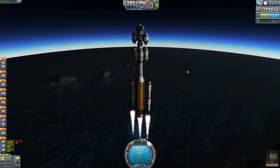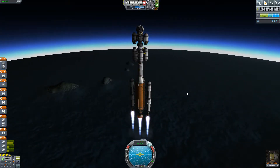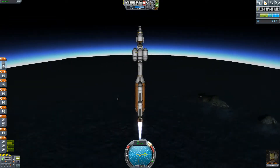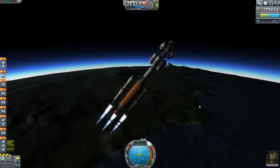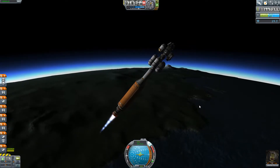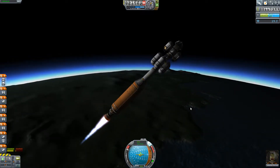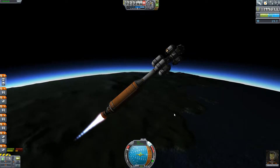Going awfully fast — which is fine. We're at 780 meters per second, it's time to aim this ship over to the horizon. We no longer have maneuvering from the side thrusters, so this is all torque now. Got to be a little careful how I do this. We are gaining velocity quickly — this Mainsail has so much power.